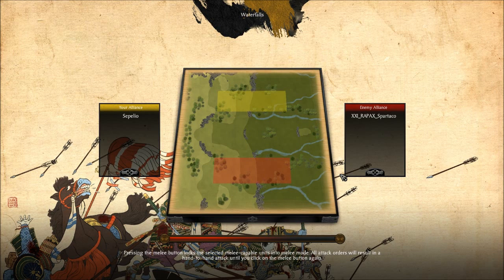Hi there folks, this is Cepelio again with another Shogun Replay. This time I'm against Rappax Spartacool on the map Waterfalls. I quite like Waterfalls, it's an interesting map. Because of the way the cap points tend to be arranged, it's always a case of taking the high ground. In this match, a lot of brushing occurs because everything's fairly close together. I find it's a good map for team games more than anything.